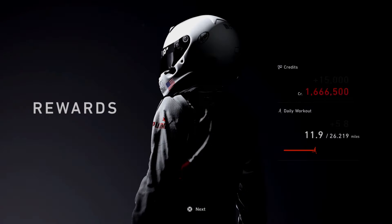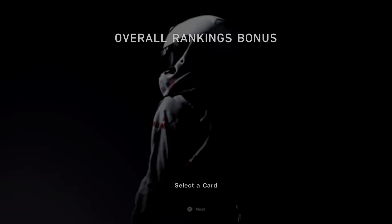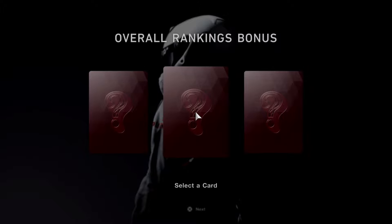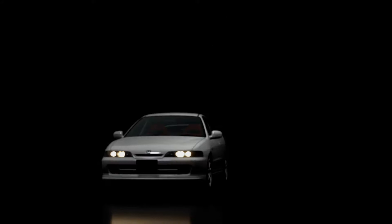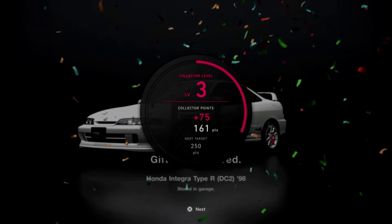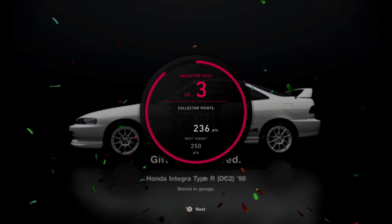You guys will get this trophy and everything like that. And then you guys will be greeted with the car dealership, which I believe is something like the brand place or something like that. You can choose a simple vehicle right here, and then once you guys choose that car, you guys are going to go ahead and back out. And once you guys back out, you guys are going to go ahead and receive the car dealership.